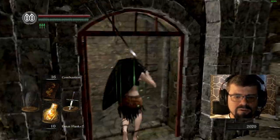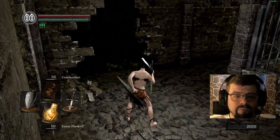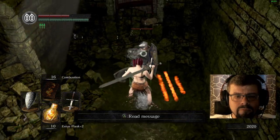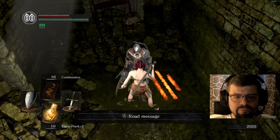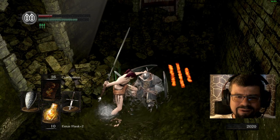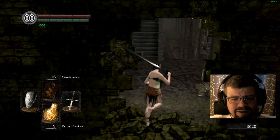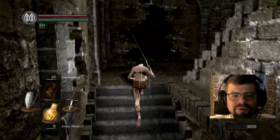So we go up there and visit a friend who did not really die-die. Yo, Oscar. How's it hanging? He's gone hollow in the meantime, which is a shame. And I might go hollow too if I'm not careful. The Crest Shield has very good magic resistance, which will be nice for at least one of the next bosses.